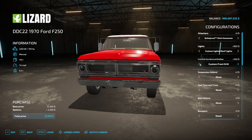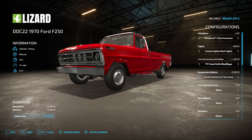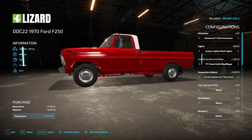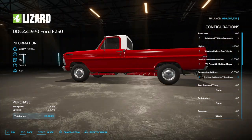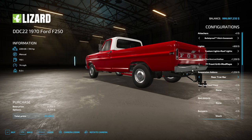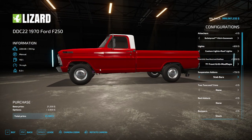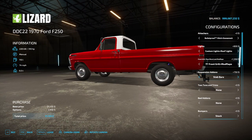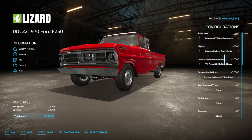You can do the '71 grill plus mud flaps, or a custom grill with mud flaps — we'll go with the '71 grill and mud flaps. Suspension add-ons is where it gets quite interesting. You have track bars, stab bars, and Fox steering shocks — you can actually see the steering shocks on the front. You can put just a rear track bar, dual track bars, stab bars, and box steering shocks. Let's just put them all on.